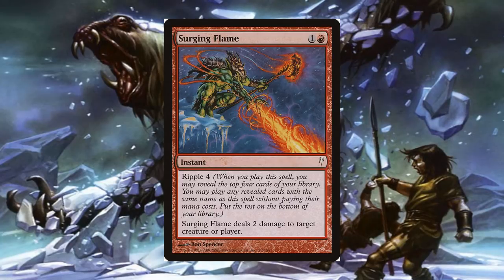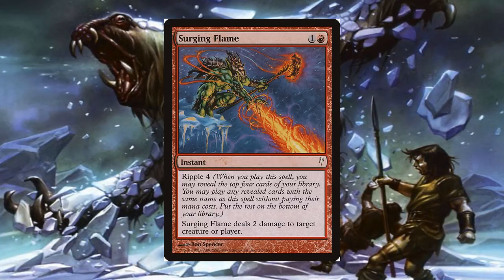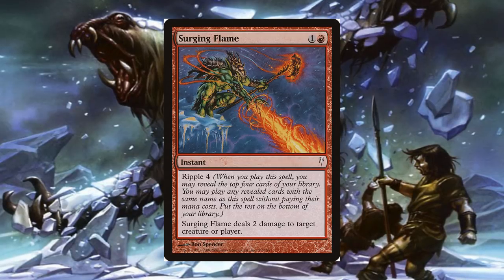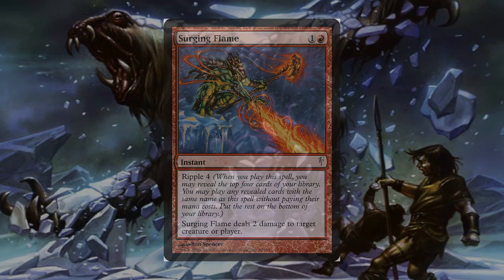The other mechanic, Ripple, lets the player reveal four cards from the top of his or her library and play all the revealed cards with the same name as the card with the triggered ability without paying their mana cost. An example of this mechanic was the red instant spell, Surging Flame.